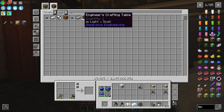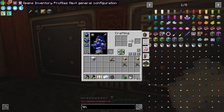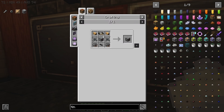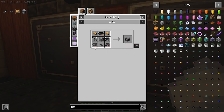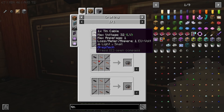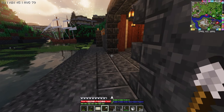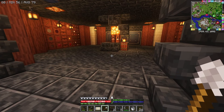Then we need this thing in the middle, which does require a tin wire. We're going to go use a wire mill - I knew I needed tin for something else. We need two tin plus three, so seven tin total. We need to set up our crushing wheels again and I've already done it.